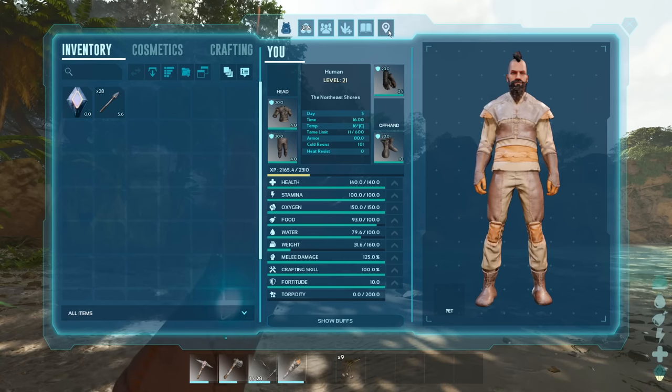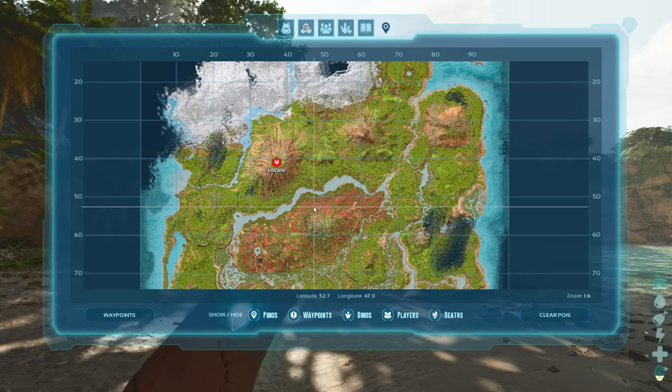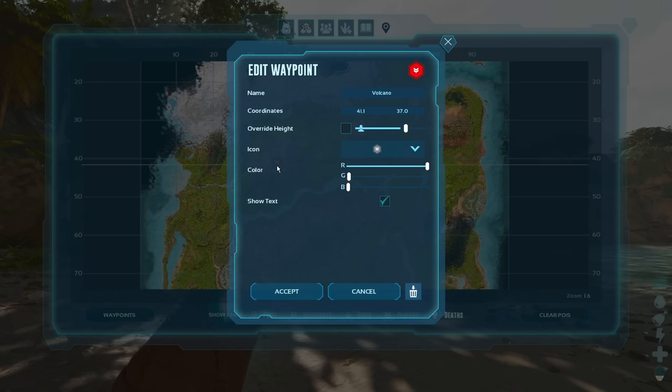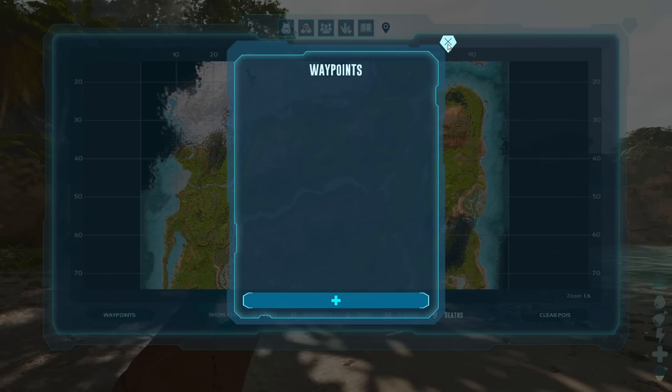Bring up the map again — it still exists, it's just no longer highlighted, but we can click it to put it back, click it again to take it off, or right-click it and go to delete. No more getting lost, and a whole list of waypoints can be found at the button in the corner.